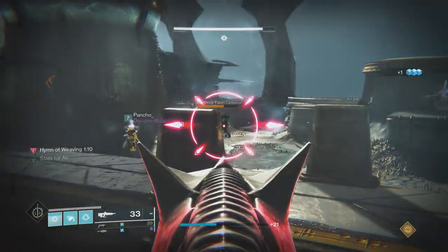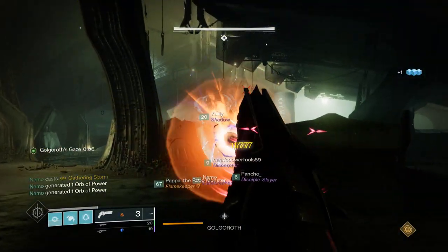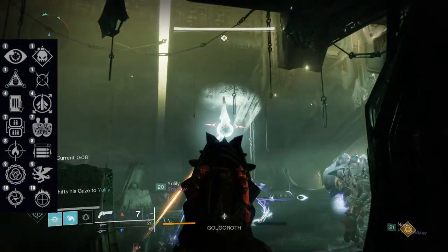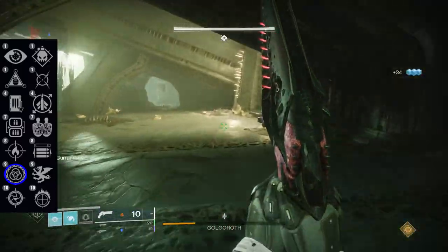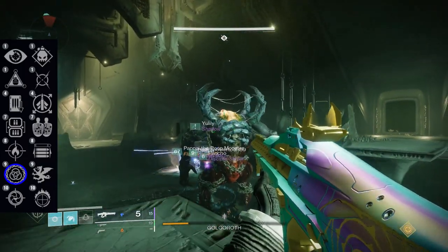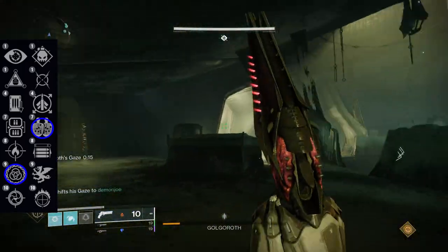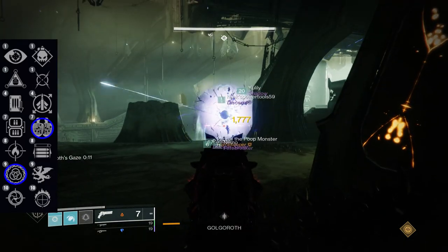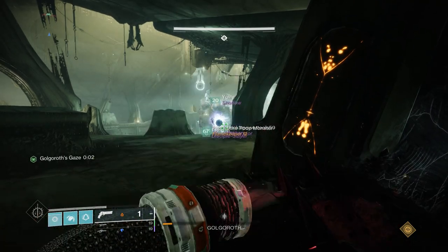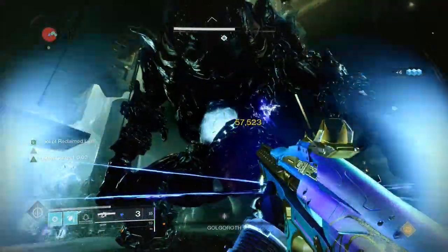Remember how I mentioned we'd talk more about the origin trait on a future weapon? Let's do that with the Defiance of Yasmin — an adaptive kinetic sniper. If you're wanting a good sustained DPS sniper, look no further. It comes equipped with Ensemble in the first column, granting 40 extra reload when standing near fireteam members — which you're already doing to take advantage of the origin trait. Due to how good that stat increase is, you can slap on Extended Mag without feeling the negative effects. Pair this with Firing Line in the final column for 20% extra damage, and Ensemble, Runneth Over, and Firing Line all synergize perfectly for DPS phases — extra mag, faster reload, and extra damage all from standing next to teammates.